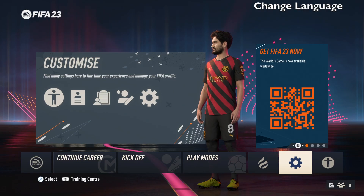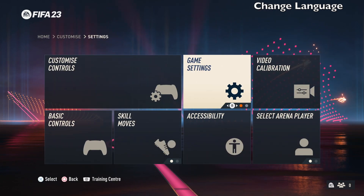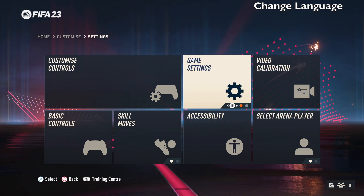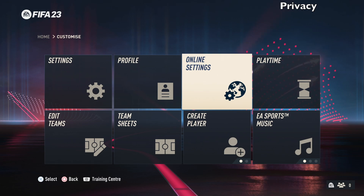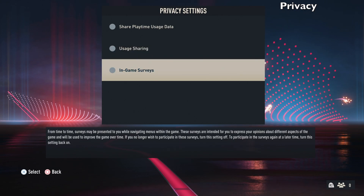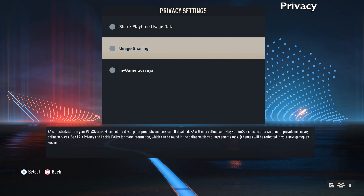If you ever want to change the language in the FIFA menus, go to Settings, then Game Settings, flick the right stick, and change your language — options include Portuguese, Dutch, Spanish, Italian, and more. For privacy, go to Online Settings, then Privacy Settings, and turn off in-game surveys, usage sharing, and share playtime. EA collects data from your console to help develop their products, so disabling these means they won't collect your usage data.